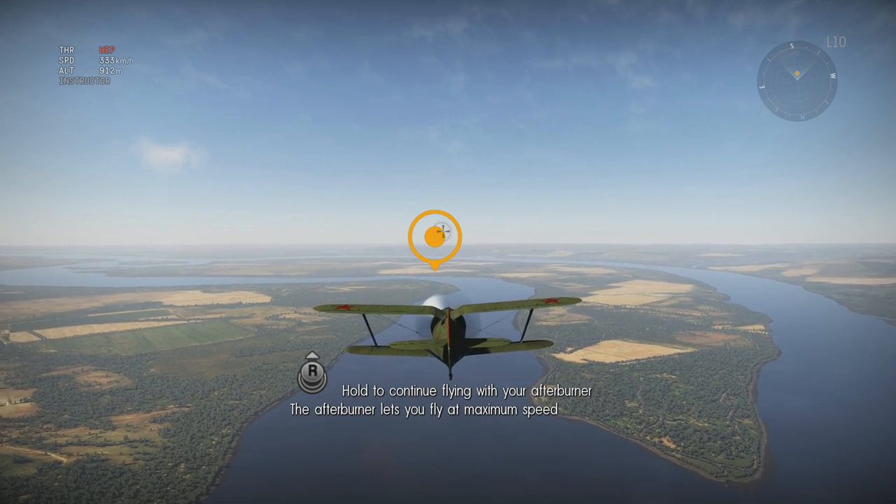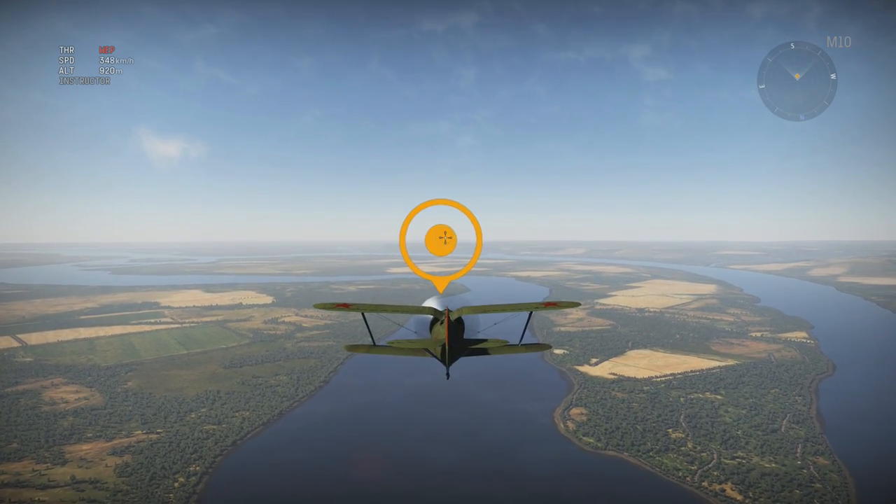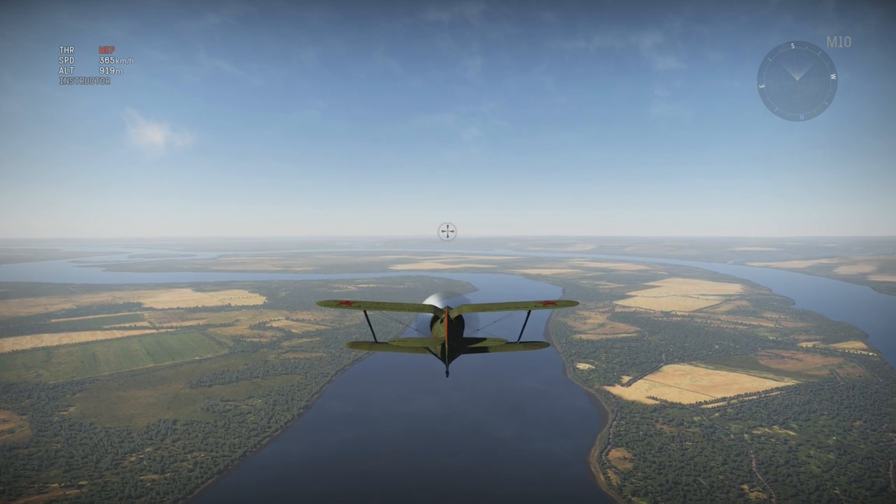Increase the throttle until WEP has been enabled — flying with your afterburner. The afterburner lets you fly at maximum speed. This is all pretty basic knowledge; even people who don't know much about planes know this — I don't know much about planes and I know all this.